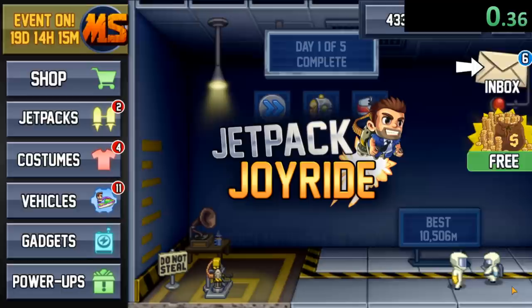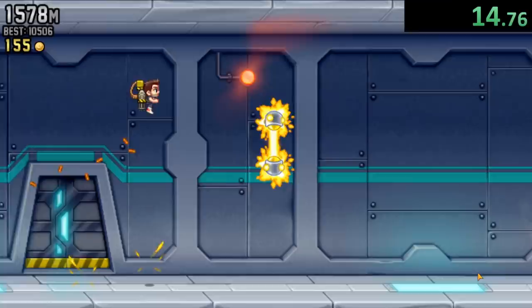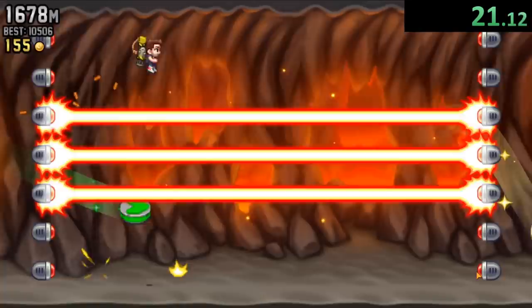Let's just do the speedrun. The speedrun I will be doing is getting to 10,000 meters. So we can start as soon as we touch right here. We're going to bust out of here, steal their jetpack, and use the mega boost right at the beginning. This is going to allow us to go 1,500 meters as soon as we spawn, which of course is nice for a speedrun where you're trying to get to 10,000 meters.